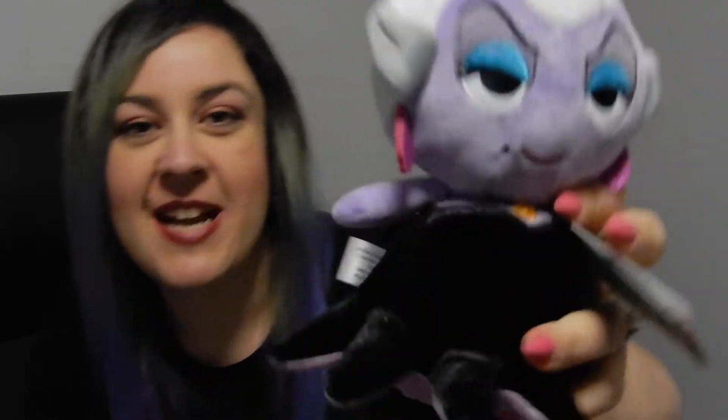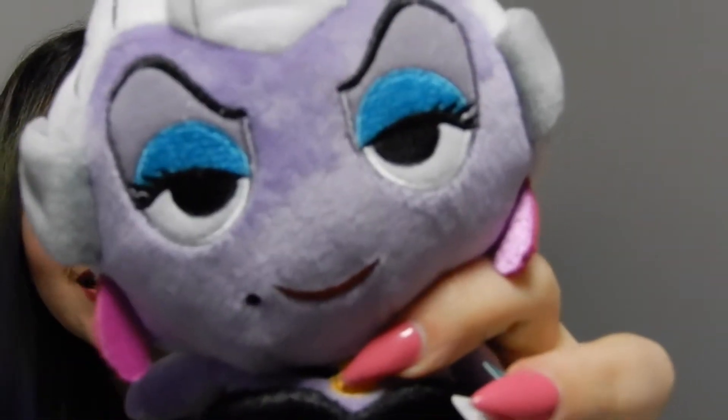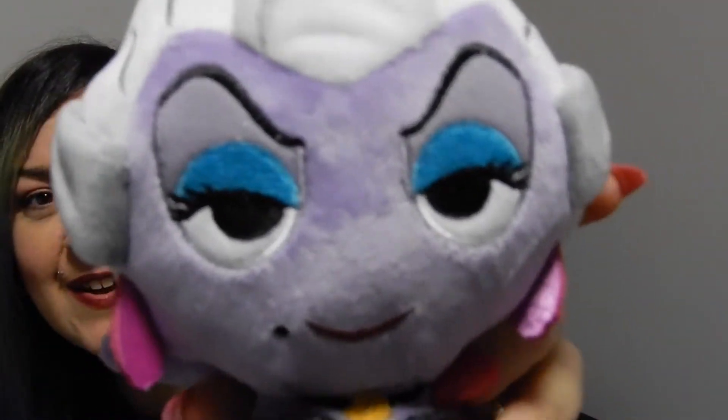The next thing I want to show you is a plushie I purchased. It cost $19, which is expensive, but I saw it and I knew I had to take it home. It's a Disney plushie — it's Ursula from The Little Mermaid. She's maybe five or six inches tall, almost the size of my head, and she has the most amazing evil little face.